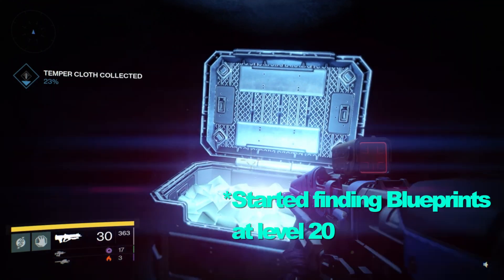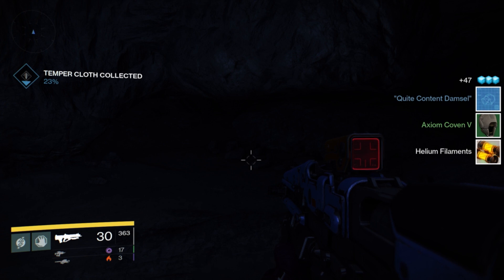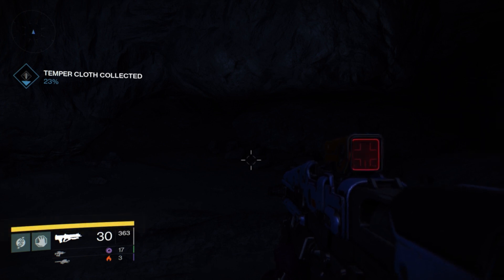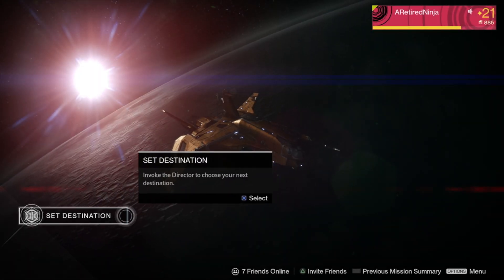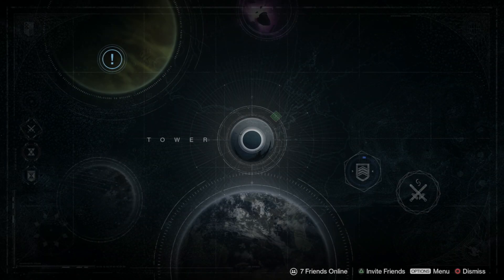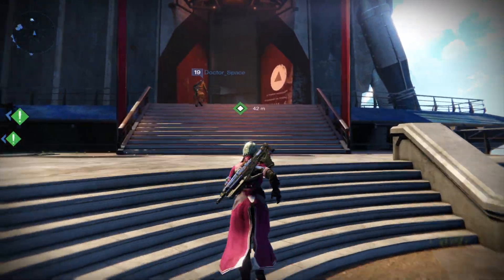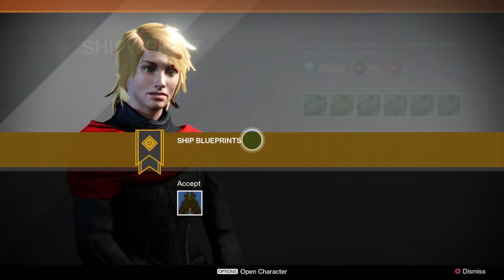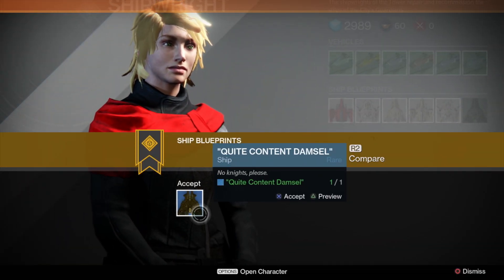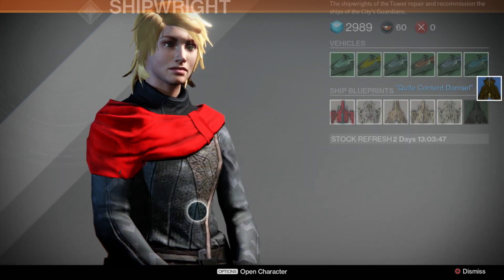You can see the 'Damsel' — a ship blueprint that I just got. I'll pop over to the tower and you'll see I've got this one over in the hangar area. You can unlock these blueprints and just get the ship — it doesn't cost anything. All you have to do is find the blueprint and you get the ship free.